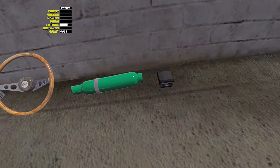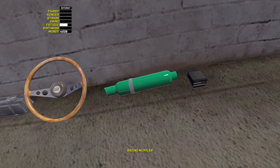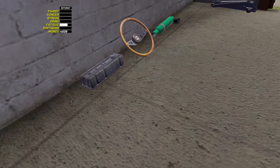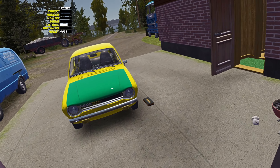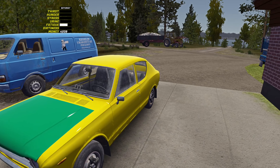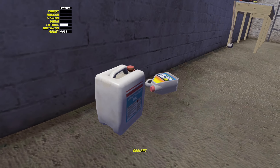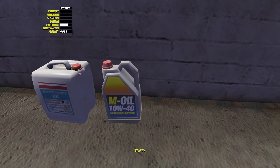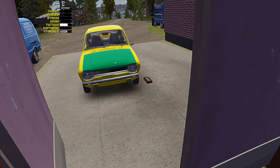I've sprayed the racing muffler green, just because I can. Found the radar buster. Got the GT parts here — I'm going to eventually put all the GT parts on her, because it is a Steam achievement to have the whole car decked out in GT gear. That includes the paint job — either the green or the orange. So it's achievement hunting as well. Just going to neaten these up.